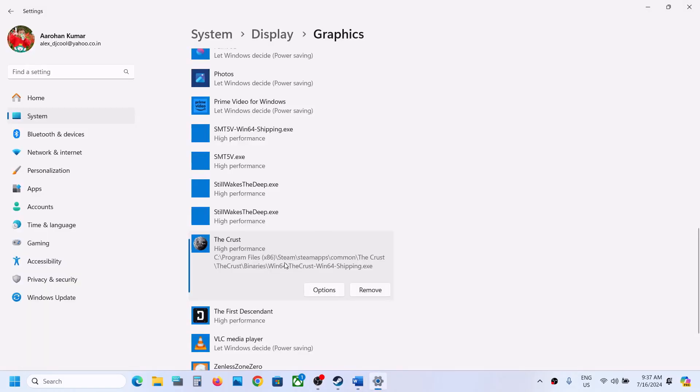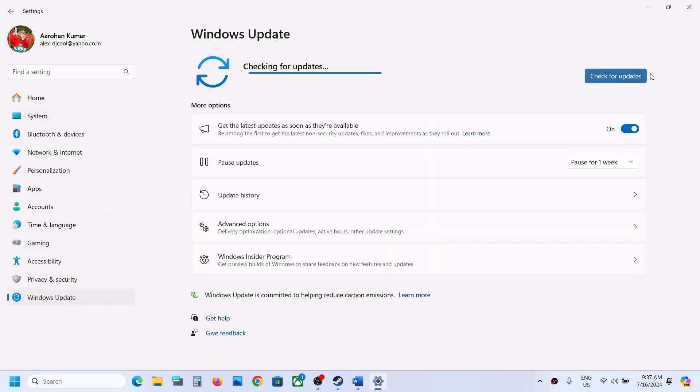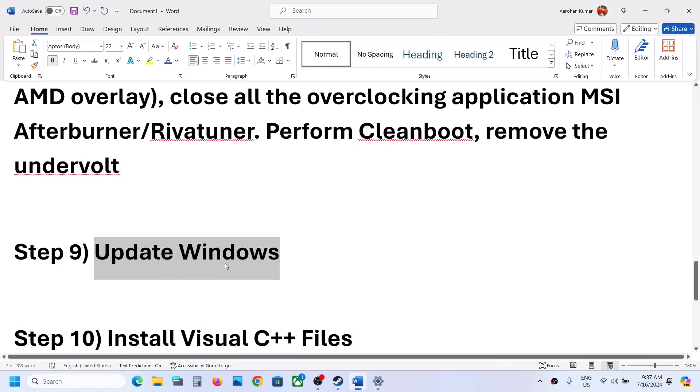The next step is to update Windows to the latest version. Open Windows Settings, go to Windows Update (or Update and Security on Windows 10), and click Check for Updates. Once all updates are installed, restart your computer and then launch the game.